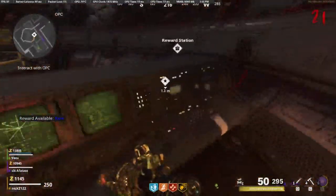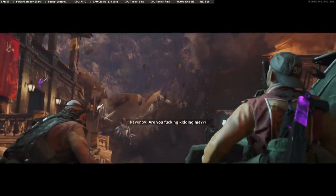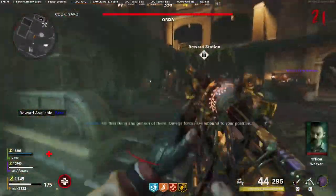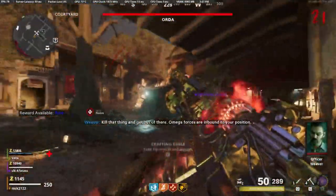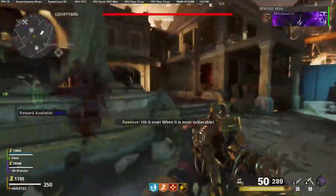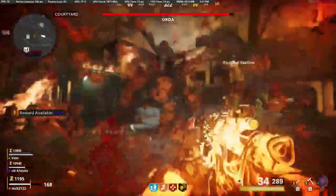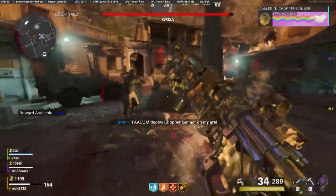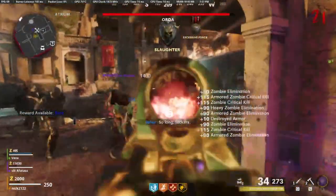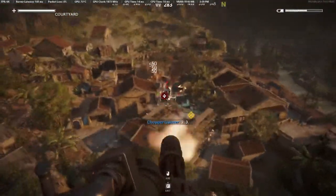Once that is over with, it will direct you to go back into the dome and interact with the computer. Go ahead and do that and you'll be shown a cool cut scene where Samantha Maxis is saved and comes out of the portal. Then you'll get to see the boss actually come into the map. Once the cut scene is over with, you'll be in the boss fight. For this boss fight you want to stay back — if you are right up next to Orda he will basically slam and kill you with one shot. Stay far enough away and just keep firing on him until you drain all of his health and defeat the boss.